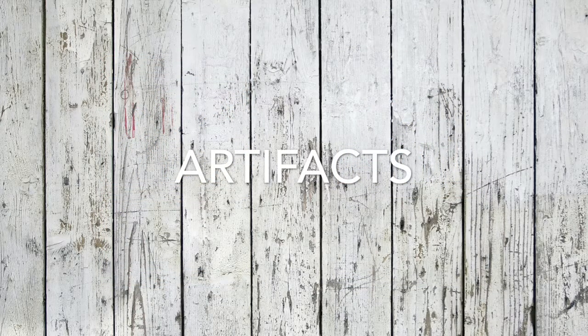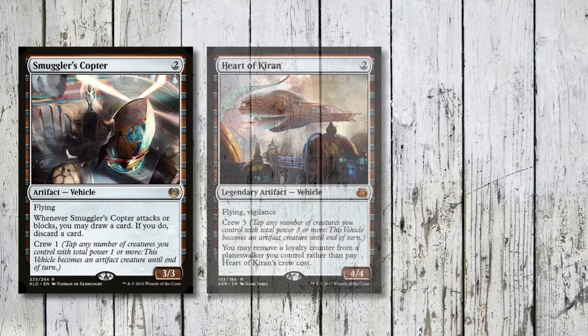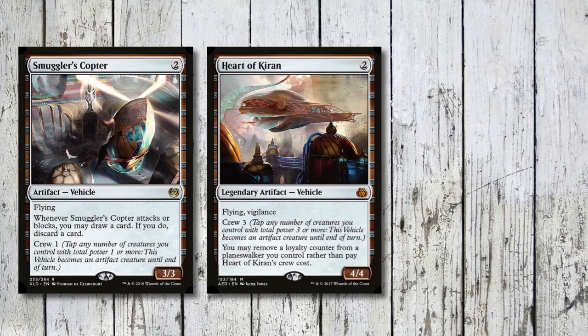Now we're straight into the vehicles, and in this format you can still play Smuggler's Copter - an absolute bomb when I was playing this back in Standard before it got taken away from me. Surprise surprise, I was playing Boros vehicles. Two mana for a 3/3 flyer - when it attacks you can draw a card, and if you do, discard a card. It's got a super low crew cost of one. Then we've got Heart of Kiran, two mana for flying vigilance, a 4/4 with a crew of three.